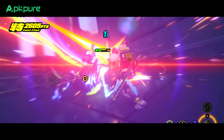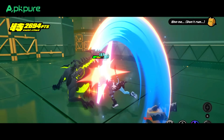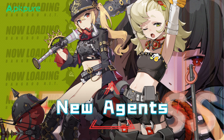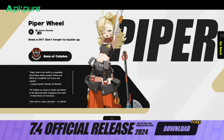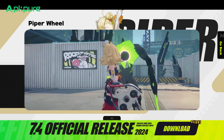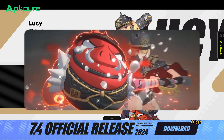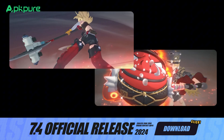And it doesn't end there. You can invite any agent you've met in the main story of Zenless Zone Zero to join your adventure. Two new characters are here to shake things up: meet Piper, a physical attacker from the Sons of Calydon, and Lucy, who's all about supporting and buffing your team. Both are set to make a big impact in Zenless Zone Zero.